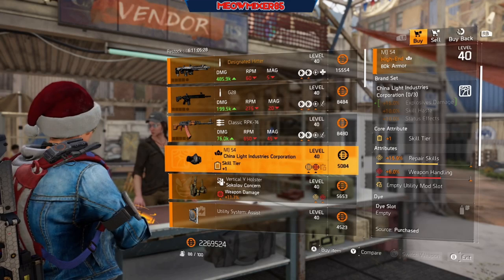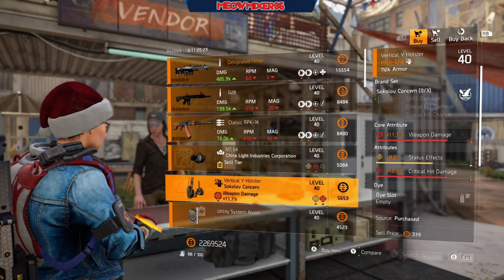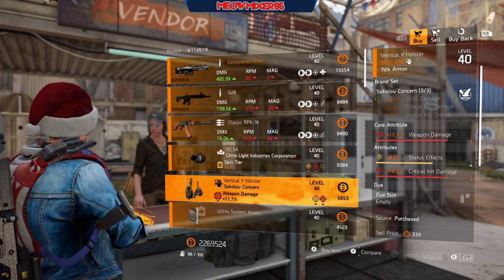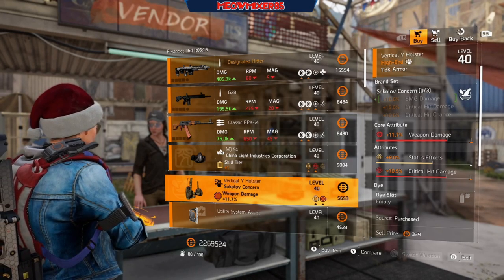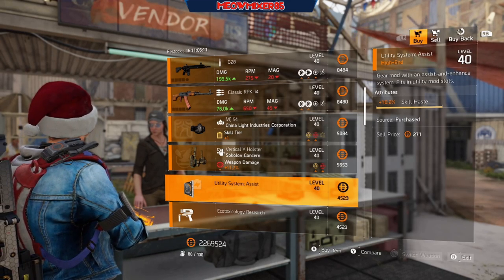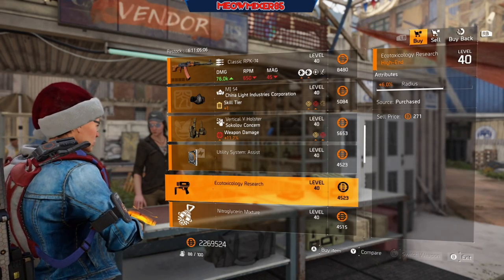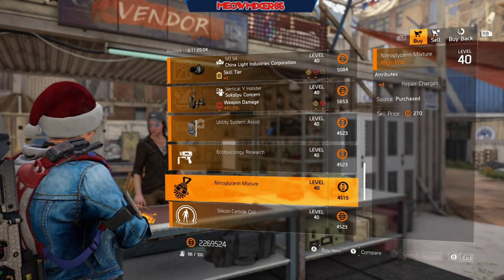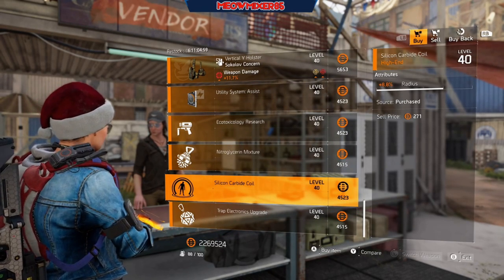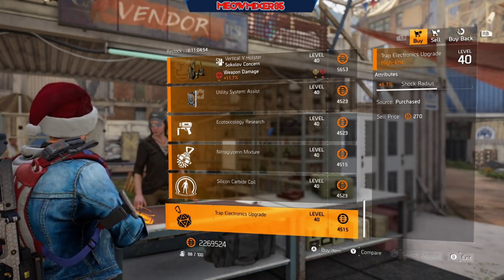A China Light mask with 15.9 repair skill and 6 weapon handling. A Sokolov holster with 11.7 weapon damage, 8 status effect, and 10.5 crit hit damage. A utility mod with 10.2 skill haste, a chem launcher mod with 6 radius, a hive mod with +4 repair charges, a pulse mod with 8.8 radius, and a trap mod with 5.7 shock radius.